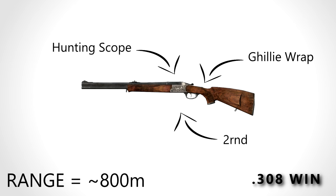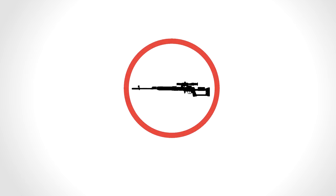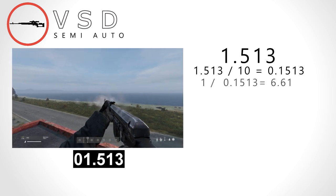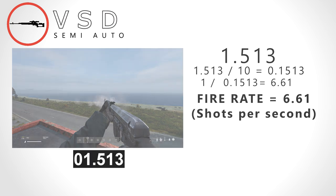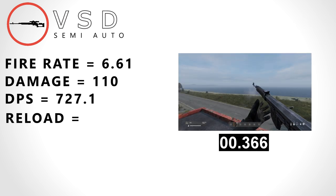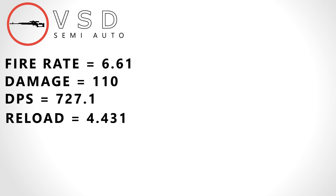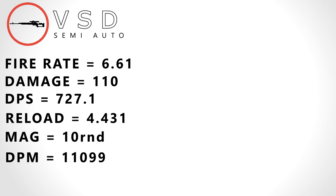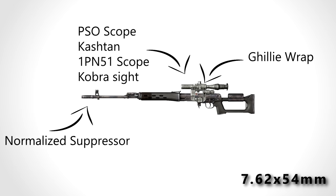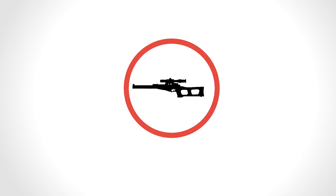Next we have the SVD — an absolute beast. The SVD takes 1.513 seconds to shoot 10 shots, giving it a fire rate of 6.61 rounds a second. It has a base damage of 110, giving it a DPS of 727.1, a reload speed of 4.431 seconds, a 10-round mag, and a DPM of 11,099. It weighs 4 kilograms. The SVD shoots 7.62x54, takes the PSO scope, Kashtan scope, MVG scope, and Cobra sight, as well as the ghillie wrap, and as of the latest update the normalized suppressor, with a 10-round mag and a realistic range of 1000 meters.